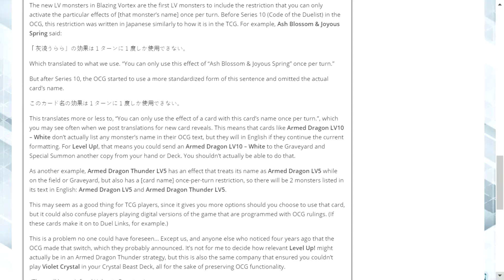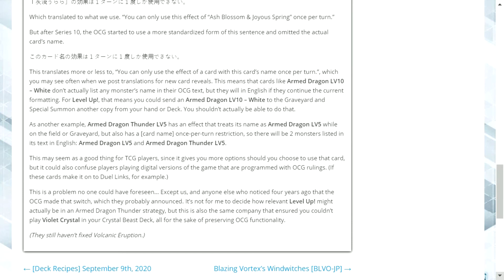The new level monsters in Blazing Vortex are the first to include the restriction that you can only activate that monster's particular effects once per turn. Before Series 10 — Code the Duelist in the OCG — this restriction was written in Japanese similarly to how it is in the TCG. For example, Ash Blossom and Joyous Spring uses 'you can only use this effect of Ash Blossom and Joyous Spring once per turn.' After Series 10, the OCG started using a more standardized form, omitting the card's name, translating more or less to 'you can only use the effect of a card with this card's name once per turn.'